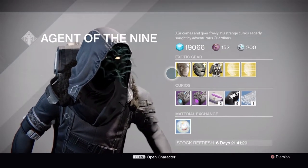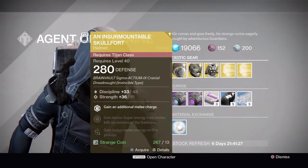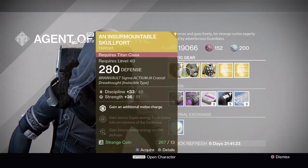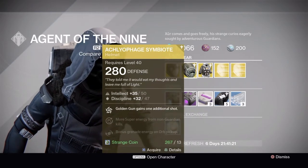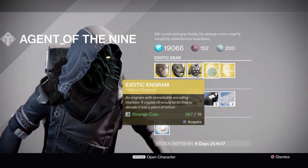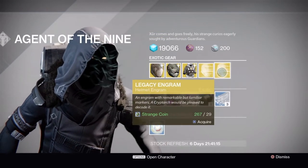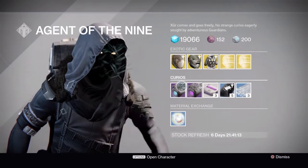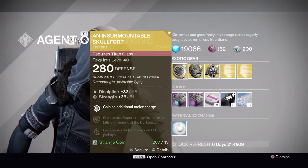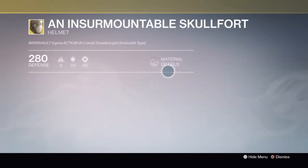So this week we have the Insurmountable Skull Fort, the Symbiote helmet, the Heart of Praxis Fire, the exotic engram, and the legacy engram, along with the standard consumables. The first item is the Insurmountable Skull Fort.